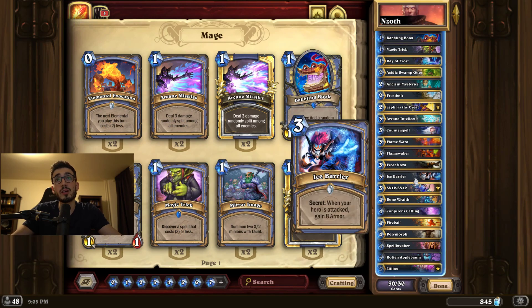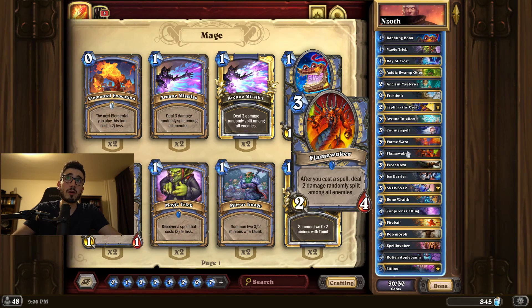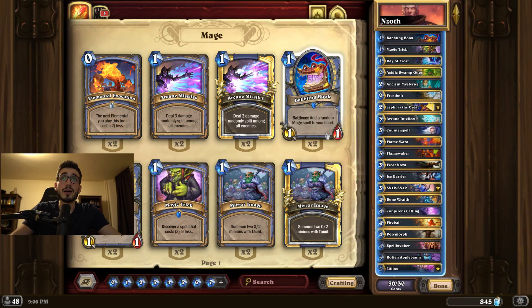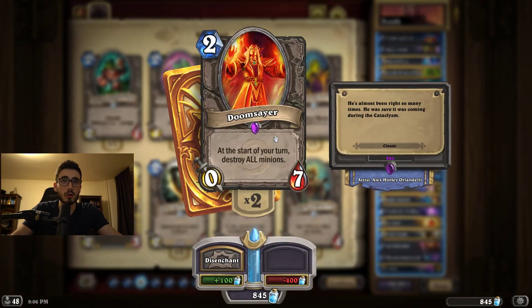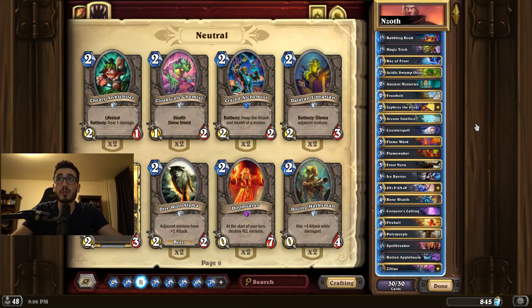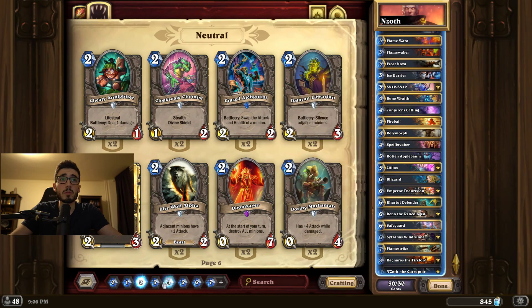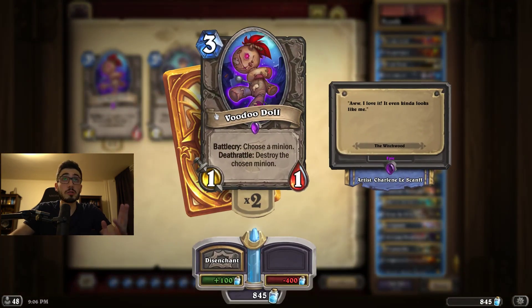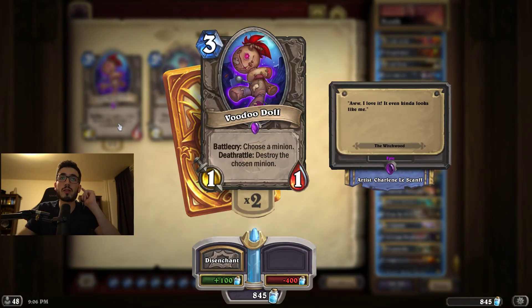I'm using early game cycling with Ancient Mysteries and a bunch of secrets like Counterspell, Barrier, and Flame Ward. I'm also playing Flamewaker because I have quite some early game. Keep in mind this is the bare-bones version — doesn't even have epics. I even cut Doomsayer, which I assume a lot of people have. If you have Doomsayer, cut the Woods for it or cut one of the secrets — probably Counterspell in the current meta. You could also play Voodoo Doll, another good epic for this deck.